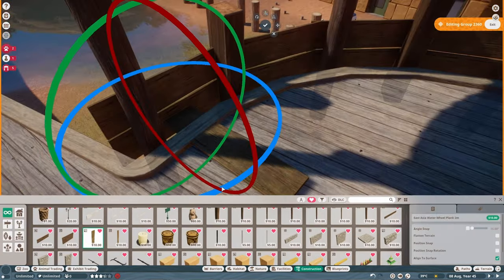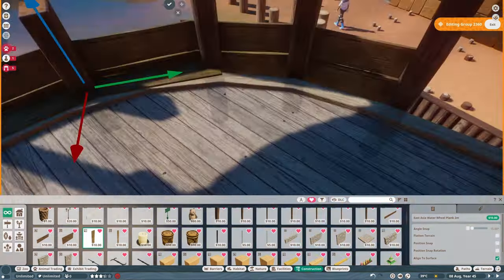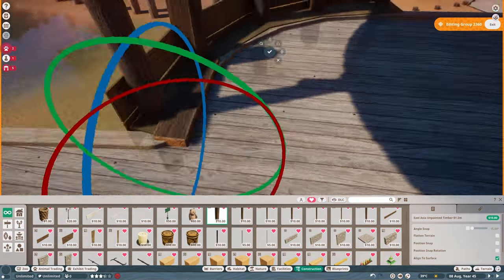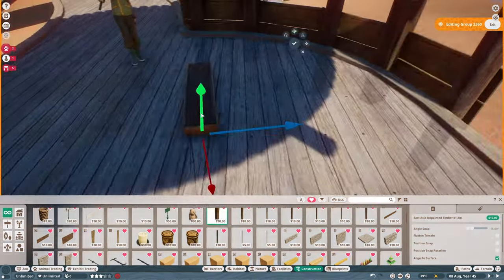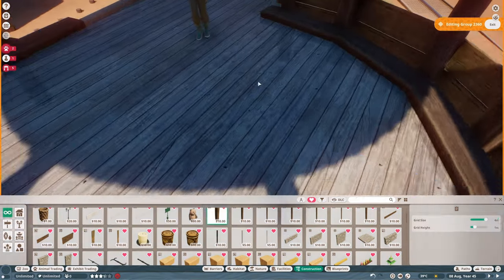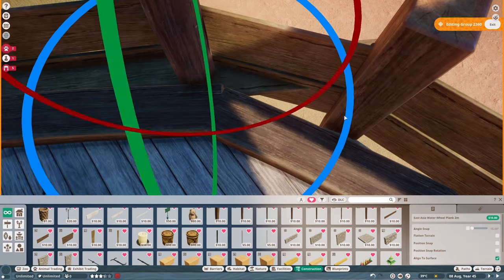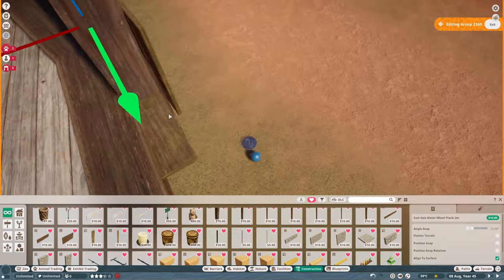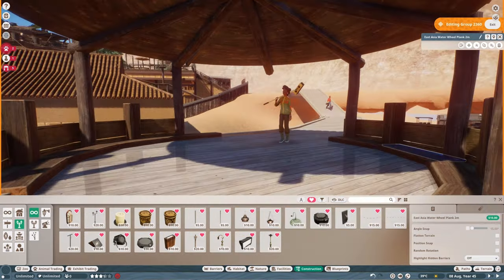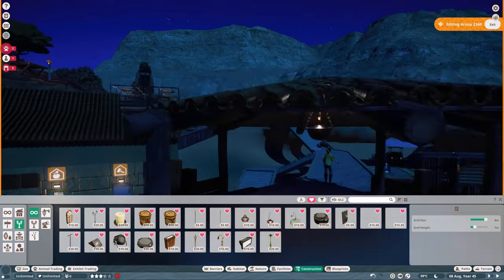I was thinking maybe we'll add another animal in this habitat because there is a lot of space — maybe giraffes, because this elevated walkway would kind of put the guests at the same level as giraffes, so that could be pretty cool. I think this is going to do it for the time lapse, so let's go ahead and jump into the real-time gameplay.